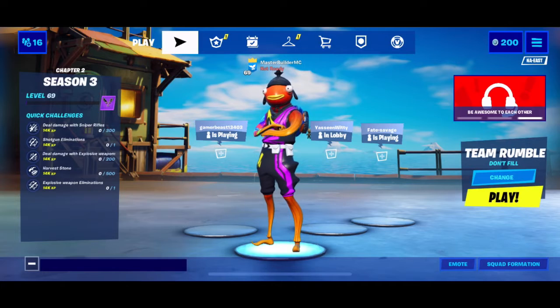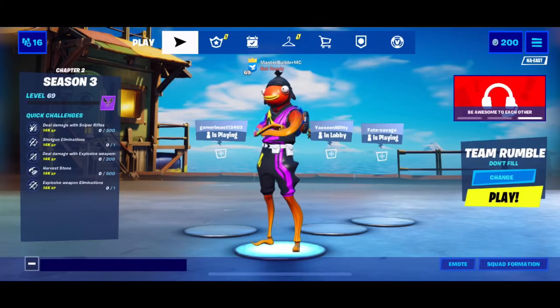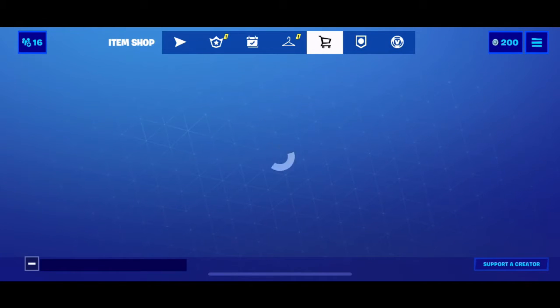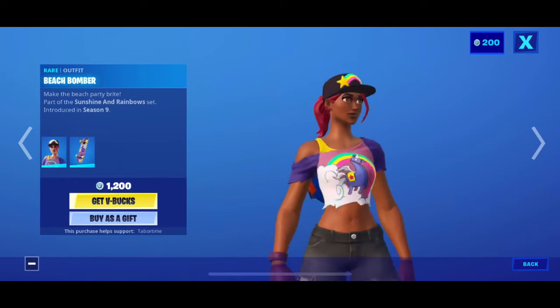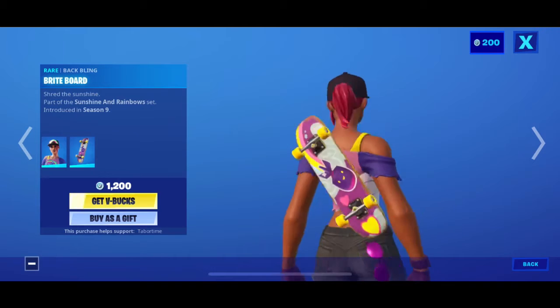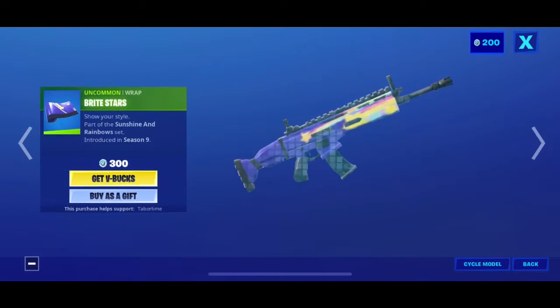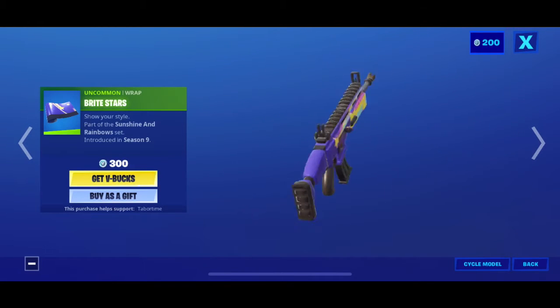Hey guys, welcome back to another item shop review. Today, Beach Bomber is back for the Summer Splash outfit. The queen of sunshine is ready to take on the summer by storm. We had her last summer and she's back now. Beach Bomber comes with her baffling, which is a skateboard — pretty cool — and her wrap, Bright Star.